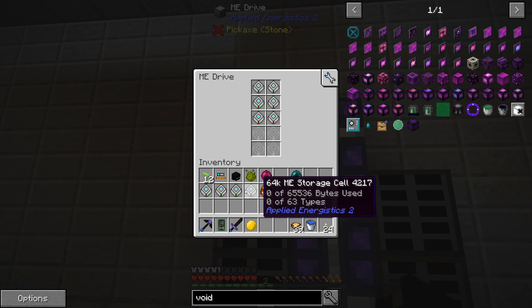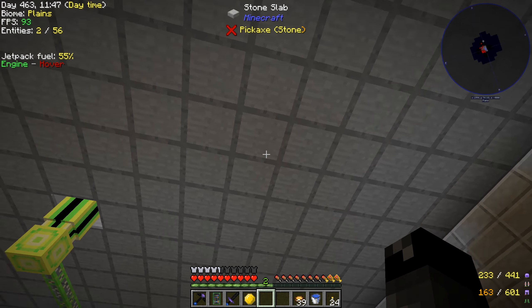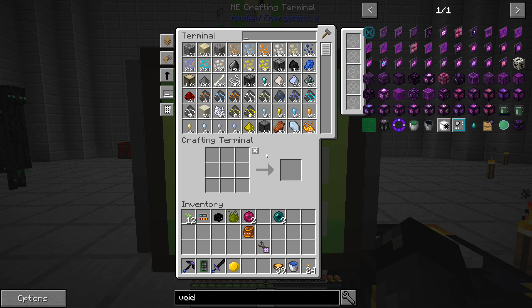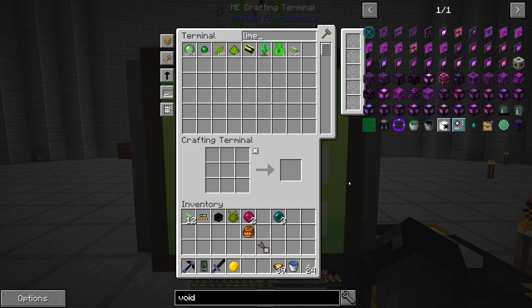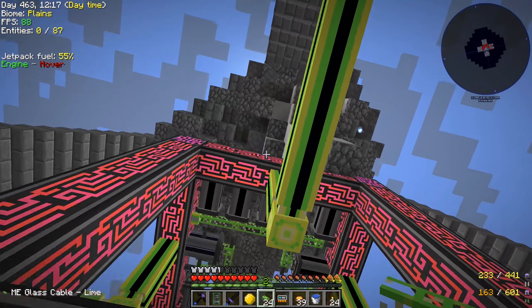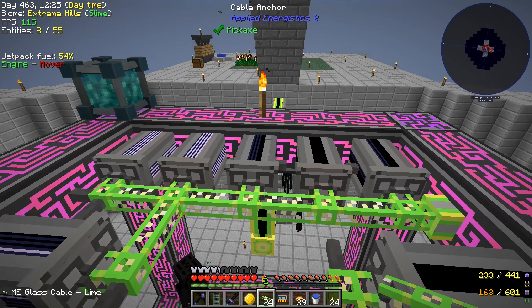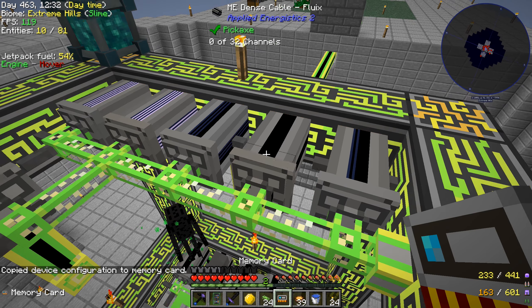Here's the first set of disks — that's all 10 of our 64K disks right there. We need to get this linked up to our system, which should be pretty easy since we already have the P2P connections downstairs. Let's grab another P2P tunnel, craft one up real quick. We want some of the Fluox cabling — I'll make about 20 of those. We'll need our memory card, which I have right here, and then we've got to figure out where we're going to connect that downstairs.